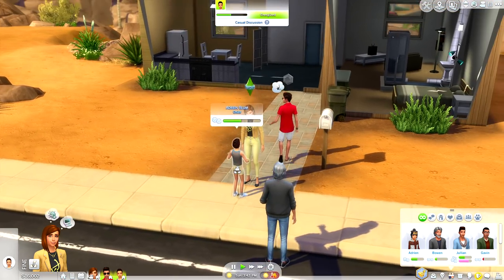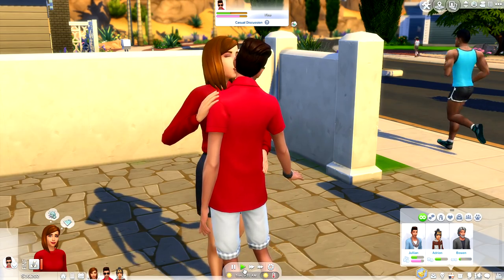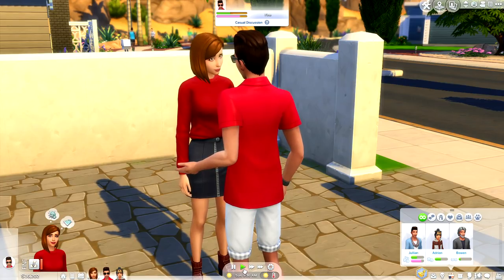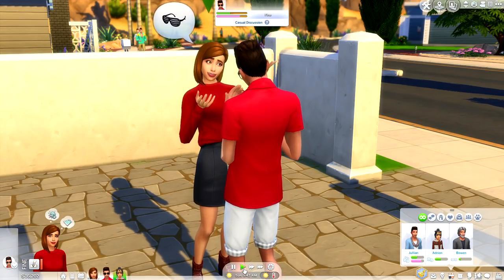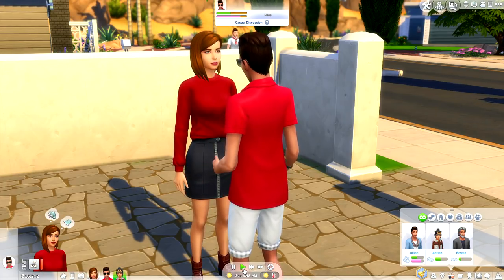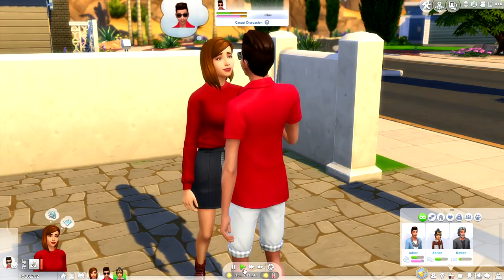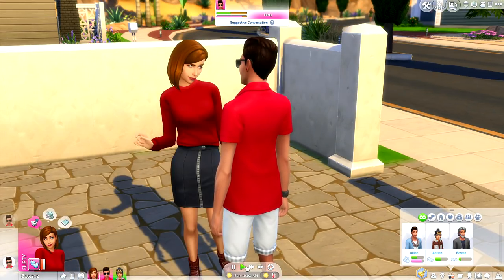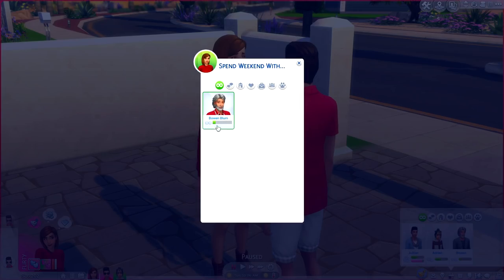Mod number four is again by Little Miss Sam and it's called 'Spend the Weekend With.' This mod is extraordinary - basically it allows you to send anybody in your household to go spend a little bit of time away from the house. This means girl trips, having your husband go have a weekend with the guys, or if you need alone time with your honey, you can send the kids with their grandparents. You could even have somebody pet sit your cat or dog. To avoid utter chaos, make sure everybody is on the active lot, then go to your phone, hit the social tab, and click 'Spend the Weekend With.'